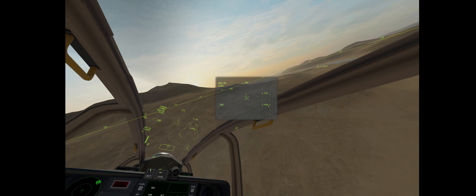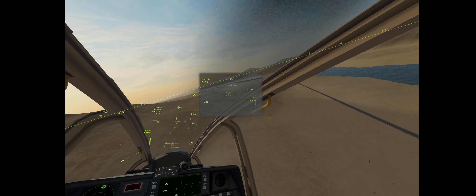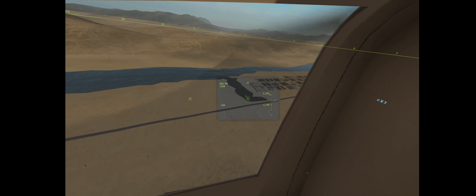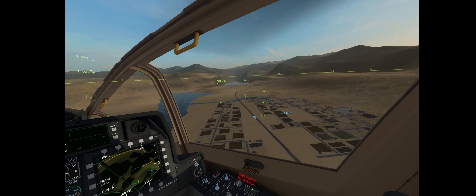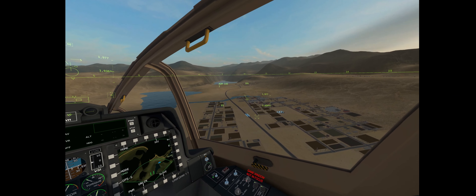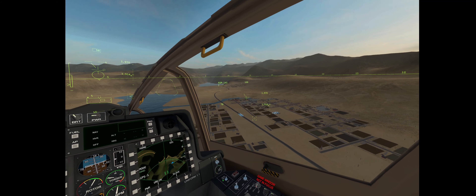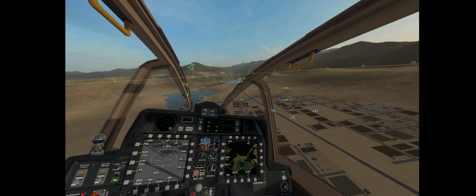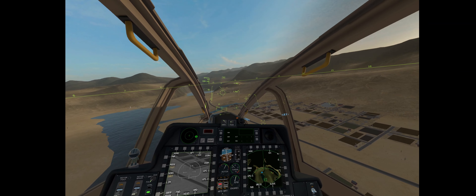Ugly 5-1, Wizard 2-0 — we have detected three vehicles to the east of the convoy heading west at speed. Possible Taliban raid — can you investigate? Roger that, Wizard 2. Pilot, stand down, stand down — looks like a farmer's convoy. Wizard 2-0, Ugly 5-1 — those trucks are civilian. We are standing down and resuming overwatch on the convoy. Ugly 5-1 out.